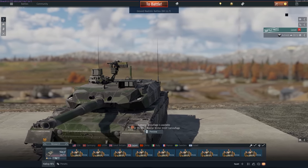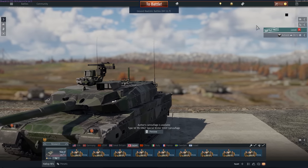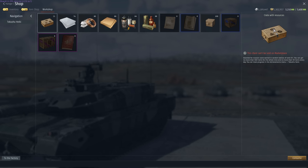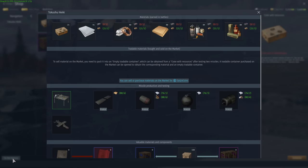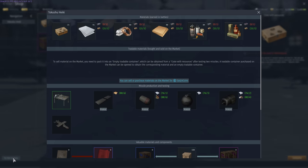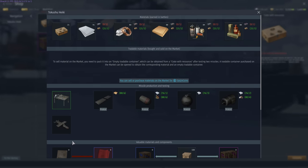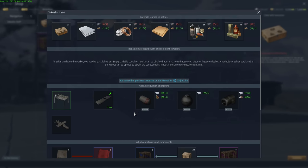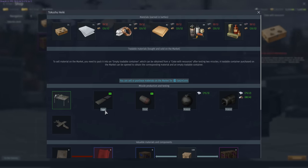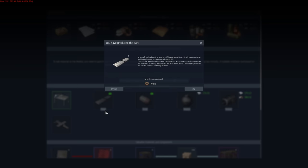Let's say you've just played a few battles and earned some materials. It's time to make some missile parts. Go to the workshop, open the Tokushu Heiki tab, and click the 'To the Factory' button. Different parts require a different amount of materials. Choose a part that you can afford and simply click the Produce button. Once completed, click Finish. Now that missile part is ready.